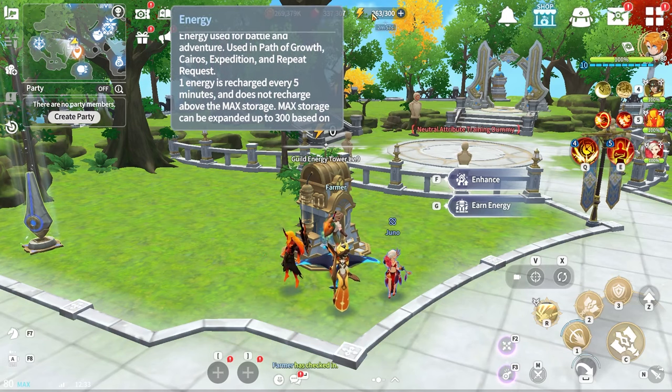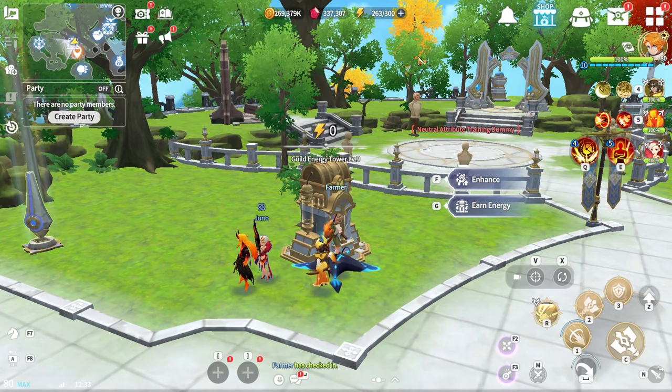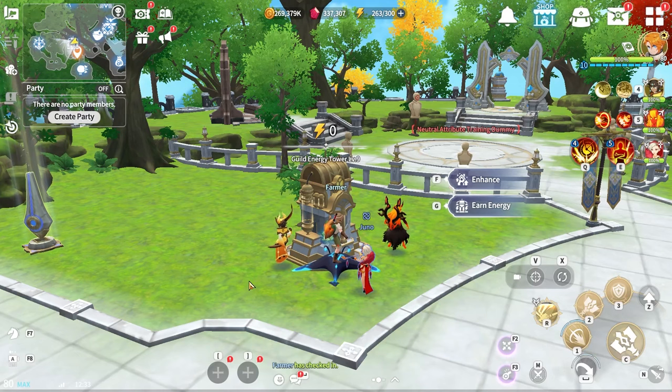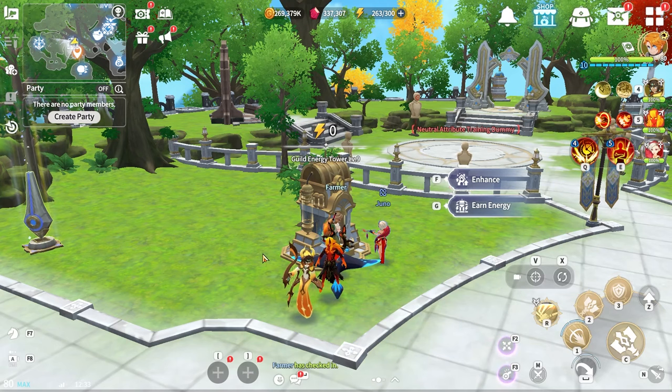Regarding energy usage: you get 288 energy per day for free from passive regeneration as long as you're not storage-capped. On top of that, do one to three energy refreshes every day. The first refresh costs 100 crystals, the second 200, and the third 250. After that every refresh costs 300. So make sure to do the first three refreshes for the discounted cost, then save the 300-crystal refreshes for when you have more time to grind.